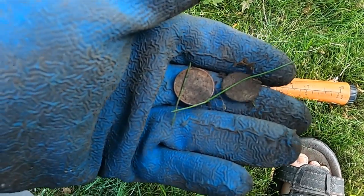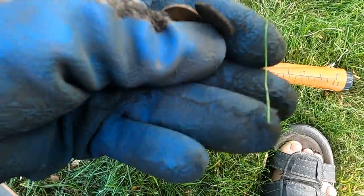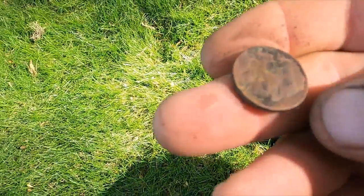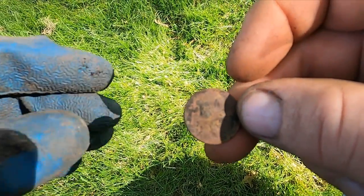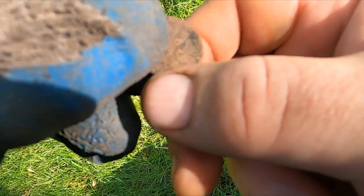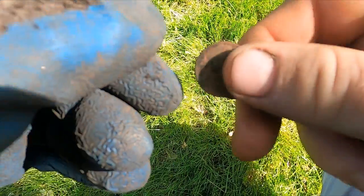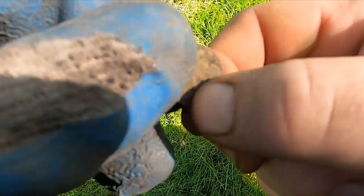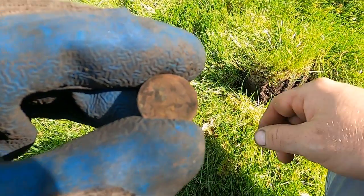Back to the park — first signal, I got a little coin spill, a nickel and a penny. This is like my fourth signal or something. I got some trash but look at that, another buffalo nickel. That is so crazy. I can't even tell you how many buffaloes I've pulled out of here — it's got to be like my seventh one. That's a 1936. See, no mint mark — it's a 1936 Philadelphia.